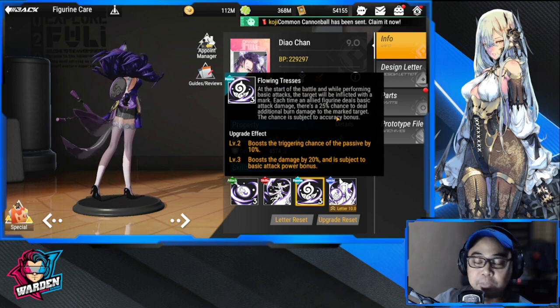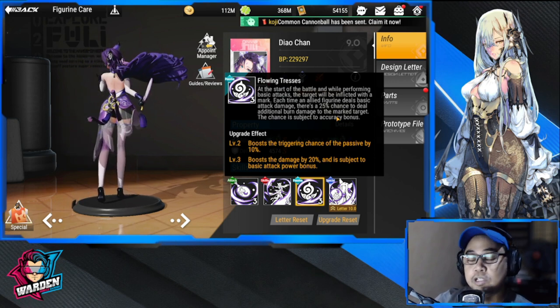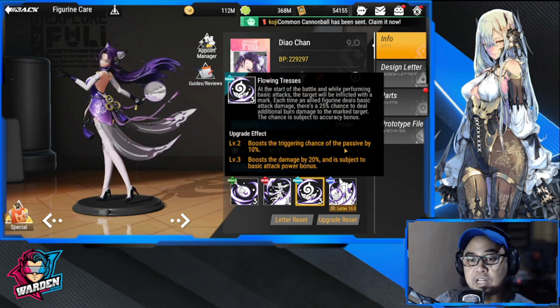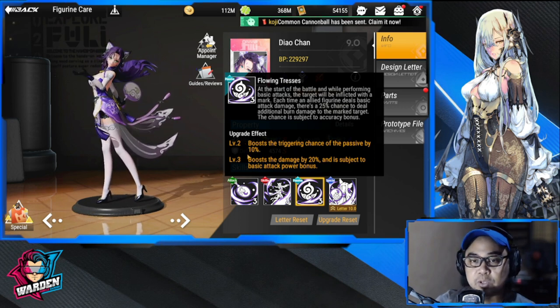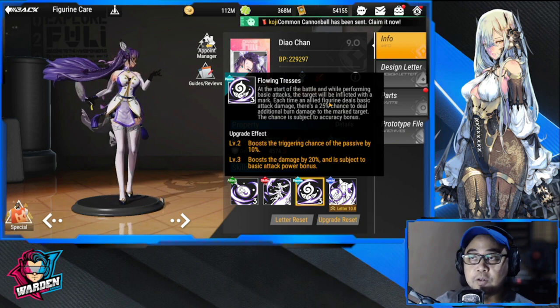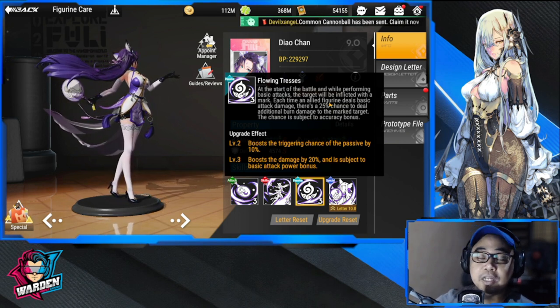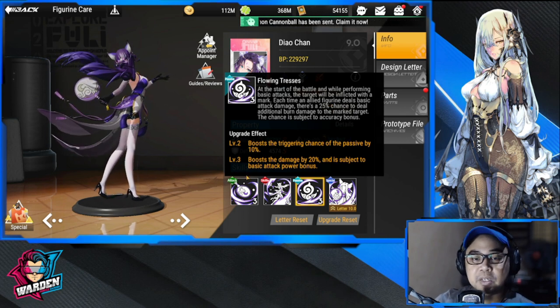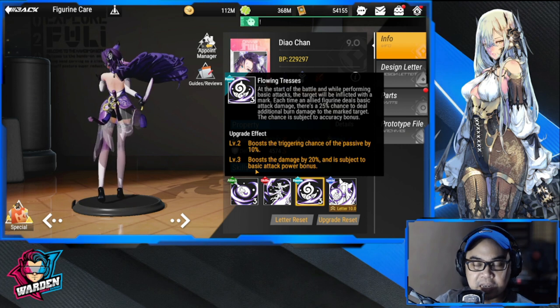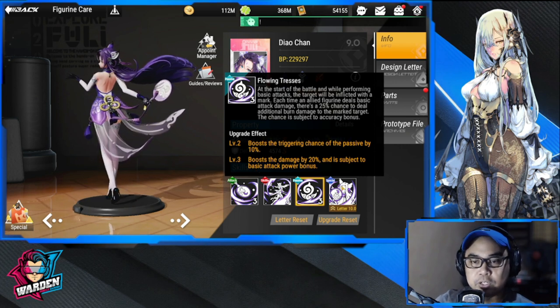If you want to build her with more accuracy we'll talk about it later. The upgrade effect at level two boosts the triggering chance of the passive by 10%, bringing it to 35%. At level three, it boosts the damage by 20% and is subject to the basic attack power bonus.